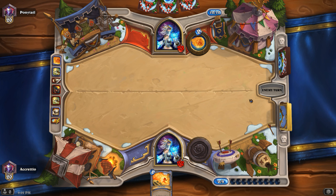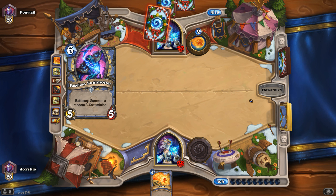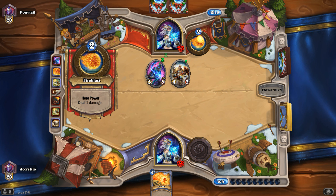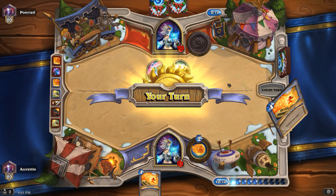The problem is that I don't have as many cards, so she's got card advantage and will have board advantage as well. Oh, another one of those — what are they called? Faceless Summoner. I don't even have that card.